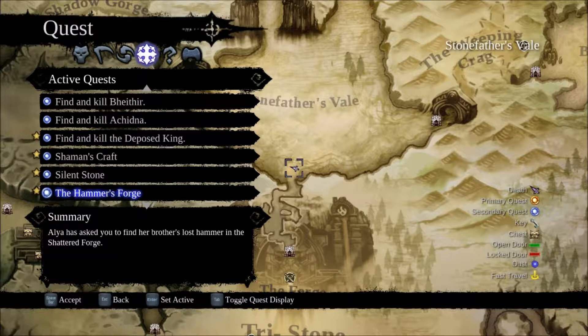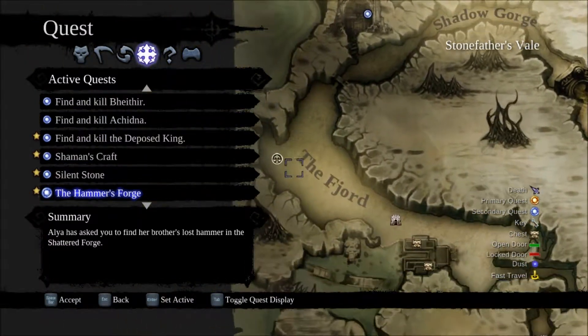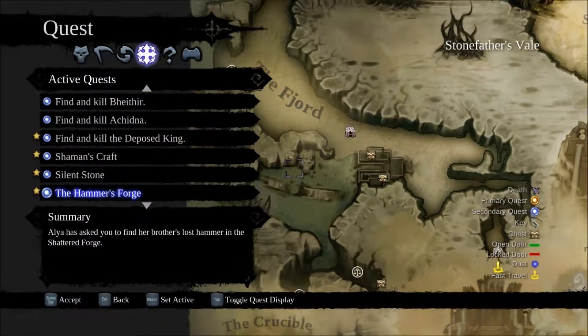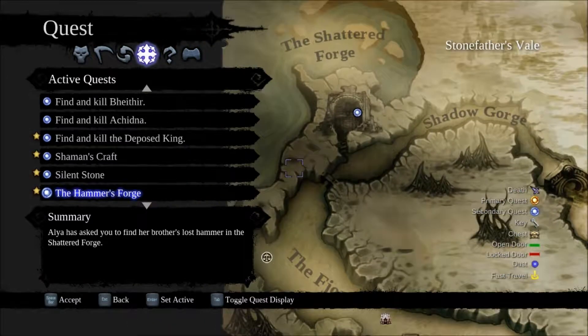I need to find Alia's brother's lost hammer in the Shattered Forge. The Shattered Forge is over in this direction, which is near the Drench Fort. The Drench Fort was down here — on the way to the Drench Fort is the Shattered Forge. So that's what I'm going to go to right now, and I will bring you guys back once I get there.